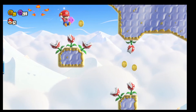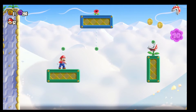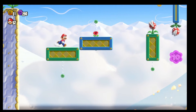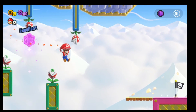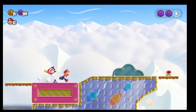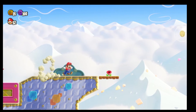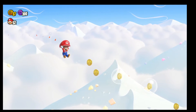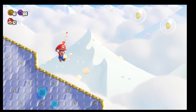Here we want to sprint and hold R, and just land right here on the green platform. Hop right over here, and let's get a good sprint here. We're going to get to the point where, like right here, we can't really go any further.